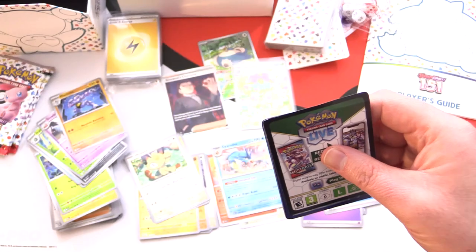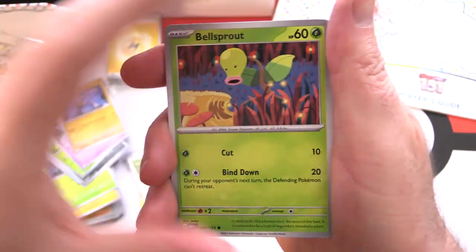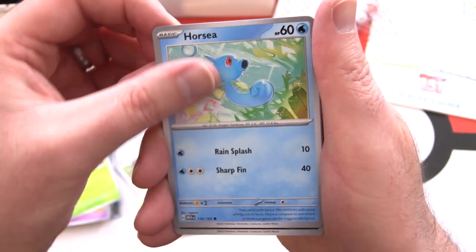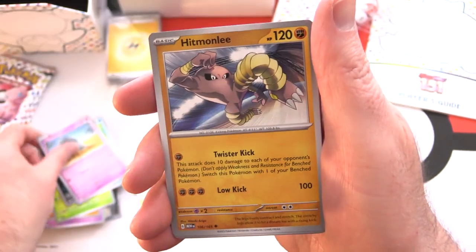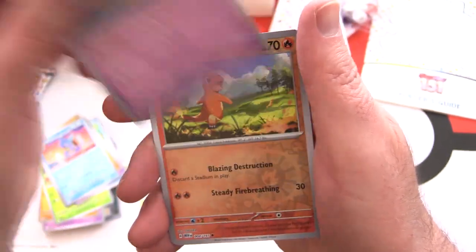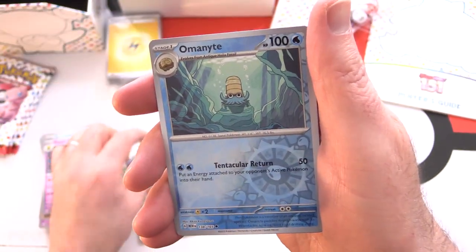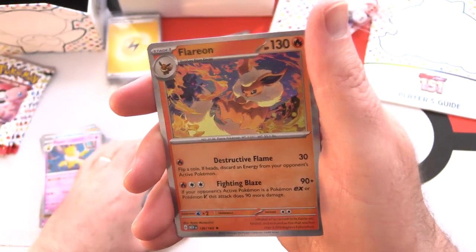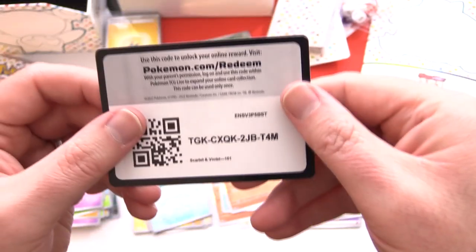These packs do seem tougher than usual to get into. Pack six: Bellsprout, Horsea, Nidoran, Abra, Hitmonlee, Wartortle, Hypno, and a Reverse Charmander — is that a sign of something to come? Omanyte and Flareon for the rare. Basic energy and a code card.